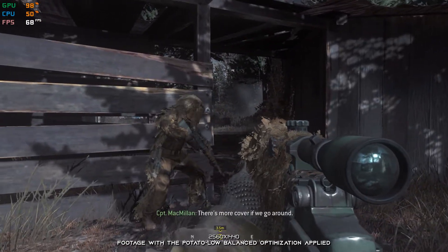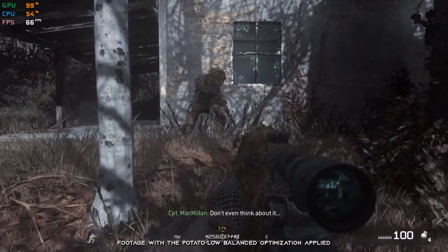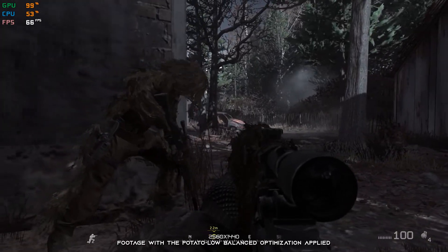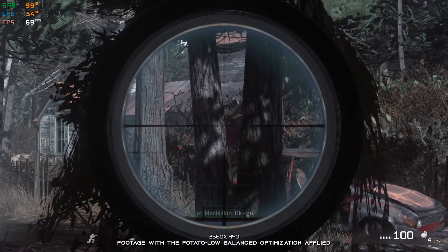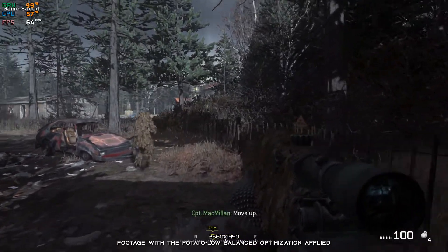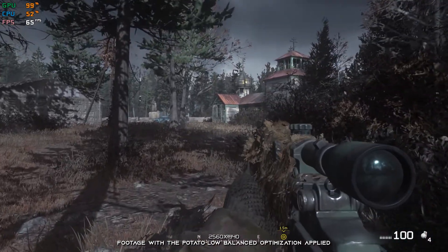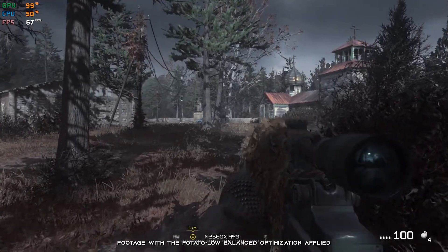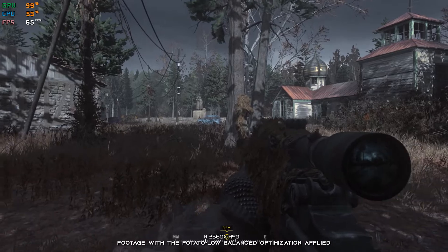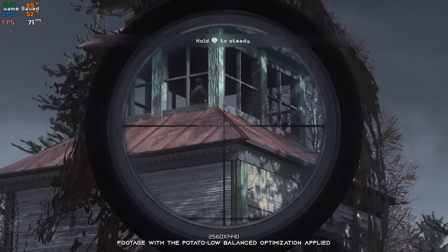Hold up. There's more cover if we go around. Four tangos inside. Don't even think about it. Wait there. Tango by the car. Take him out quietly or just let him pass. Your call. Go. Move up. Don't move. We've got a lookout in the church tower on the patrol coming from the north. Let's move up for a better view.